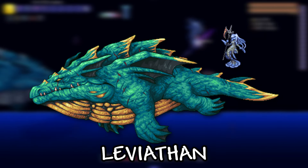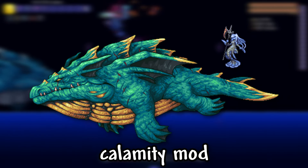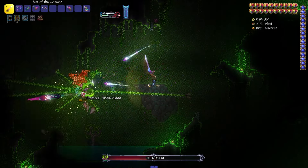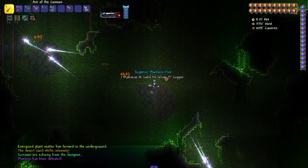I will show you how to summon the Leviathan and Anahita boss in Terraria Calamity mod. Since these are difficult bosses, I recommend that you first defeat Plantera and have weapons and armor at her level or higher.